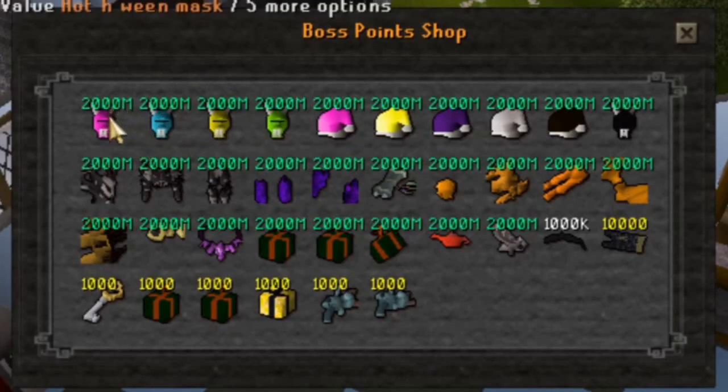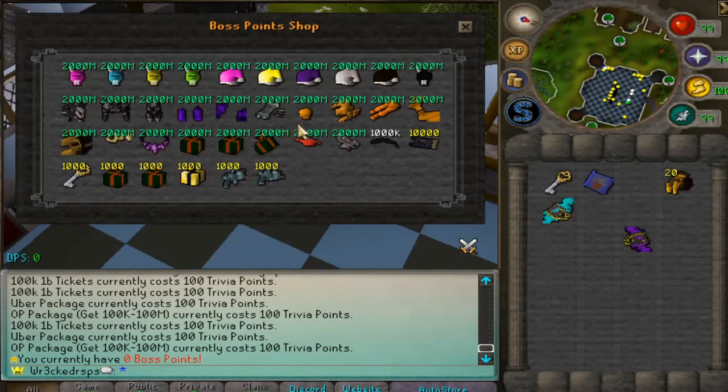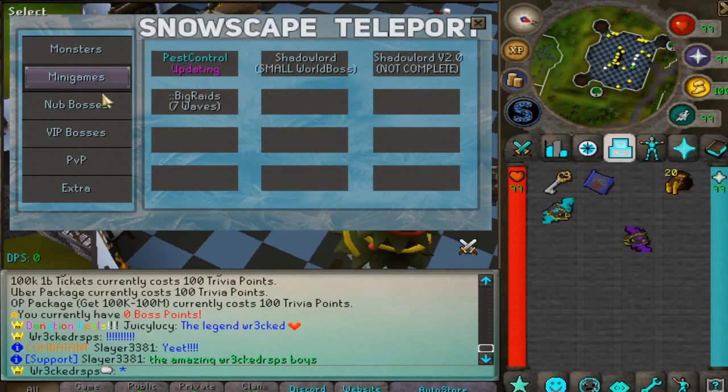Last but not least, the boss point shop is loaded with tons of different items — custom made twins, Santa hats, you name it. Make sure to camp the bosses and spend your points there. By the way, Snow has been out for about nine years now — it's been in the scene as long as Redemption, which is like the oldest custom server practically.